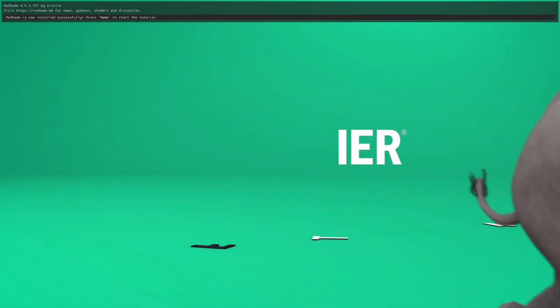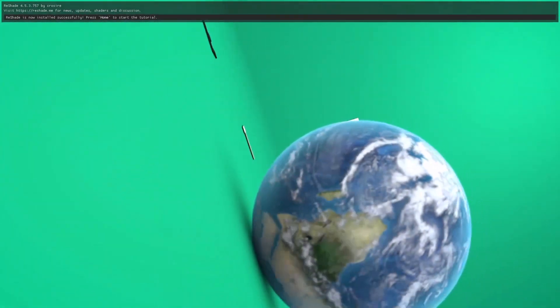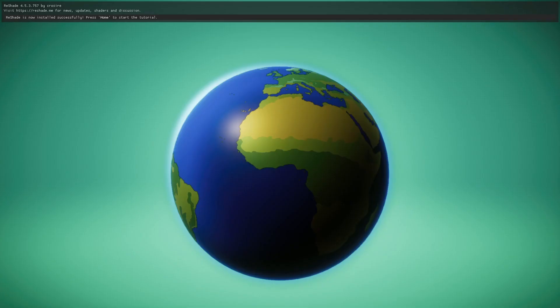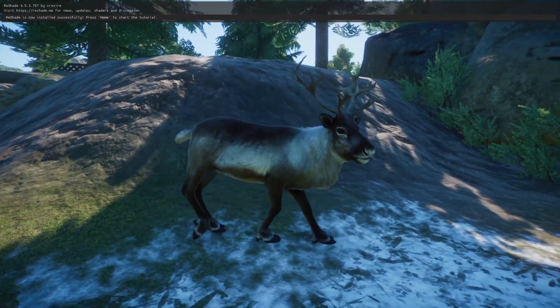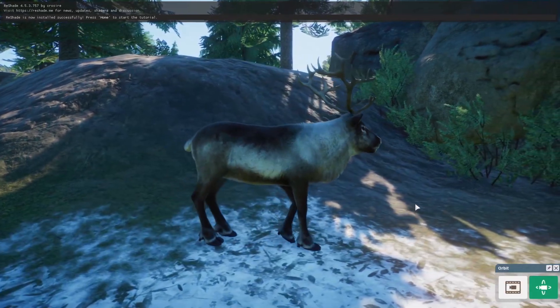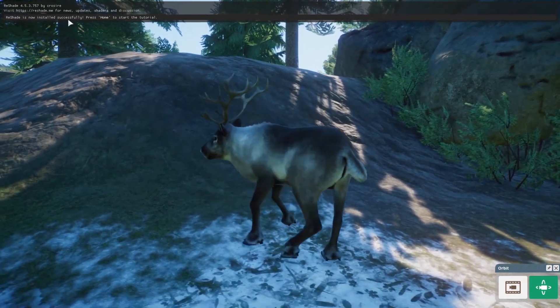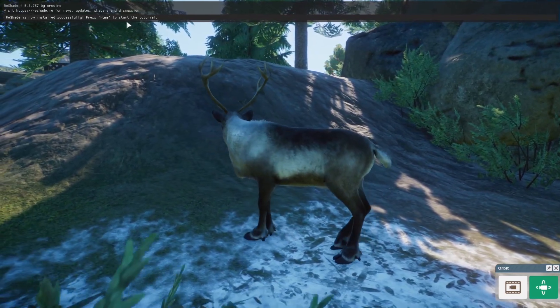Now when you boot up Planet Zoo, you'll know your installation was successful because you'll have a success message up at the top. Once you're in your game and you want to start messing around with Reshade, it will say Reshade is now installed successfully — press Home to start the tutorial.